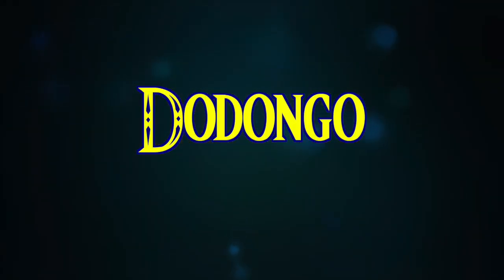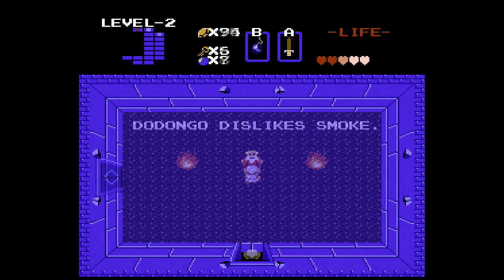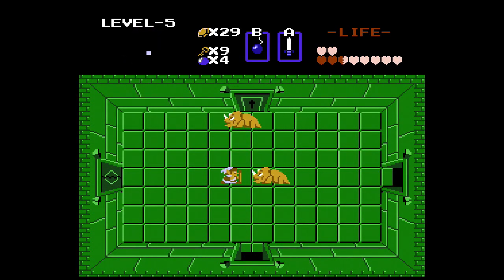Dodongo! Dodongo dislikes smoke is the hint given to you in the second dungeon where the Dodongo protects the Triforce piece. You can kill them in two different ways: placing a bomb inside their stomach twice for them to explode — and also making a funny facial expression — or planting a bomb directly under his soft belly. I prefer placing the bomb inside them for the easiest and most effective kill. One single Dodongo appears as the boss of the second dungeon, but they are often seen in dungeons by themselves or in packs of 2 or 3.